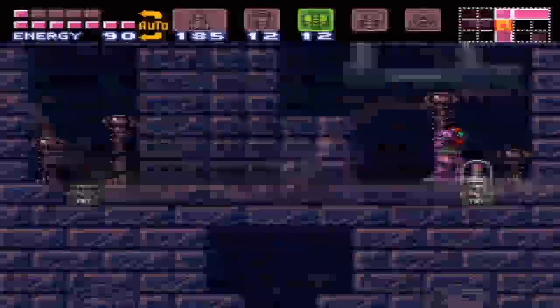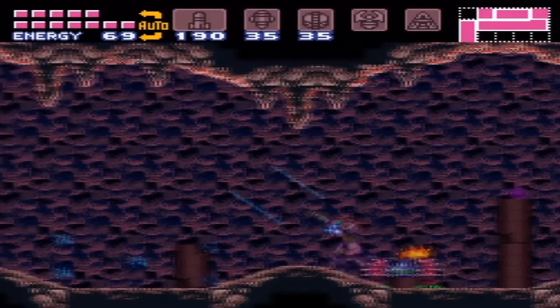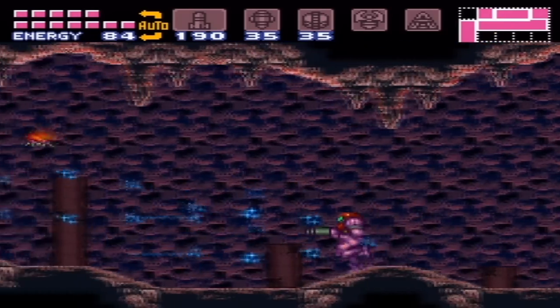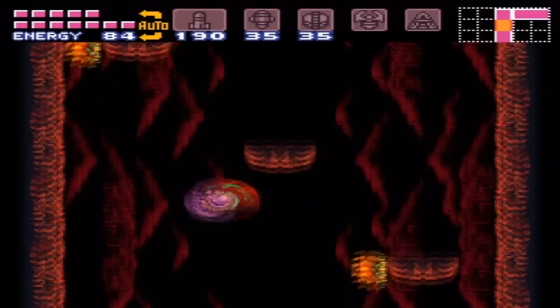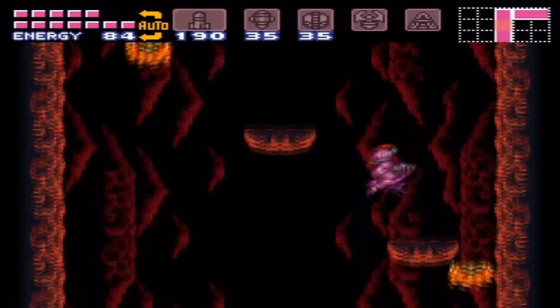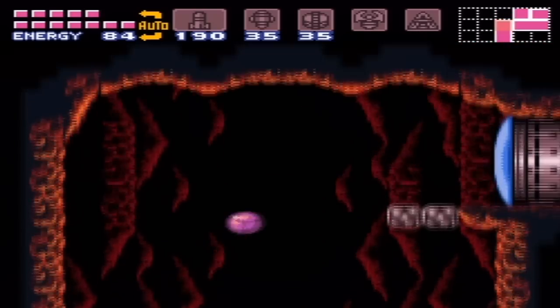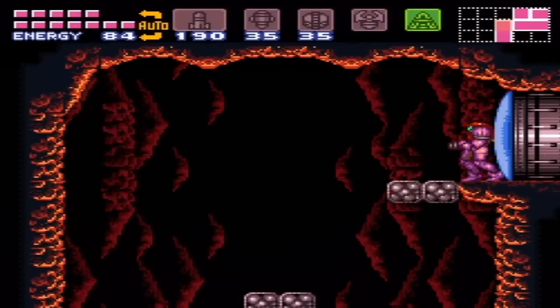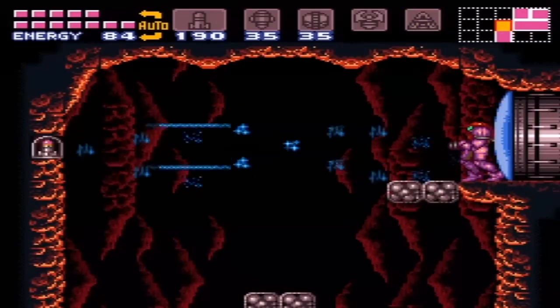So I'm trying to remember where we need to go next. Down here in Norfair. This one's pretty tricky. This is under where we got the ice beam, where you bomb the powerbomb blocks right where that ice beam is. We head into this hallway — you may vaguely remember it. It has a bunch of crumbly platforms. You've got to be careful. You actually don't want to fall down here at all because the missile tank is right near the top. I'll show off a neat little trick here. The missile tank is going to be right here to the left, as you can see.